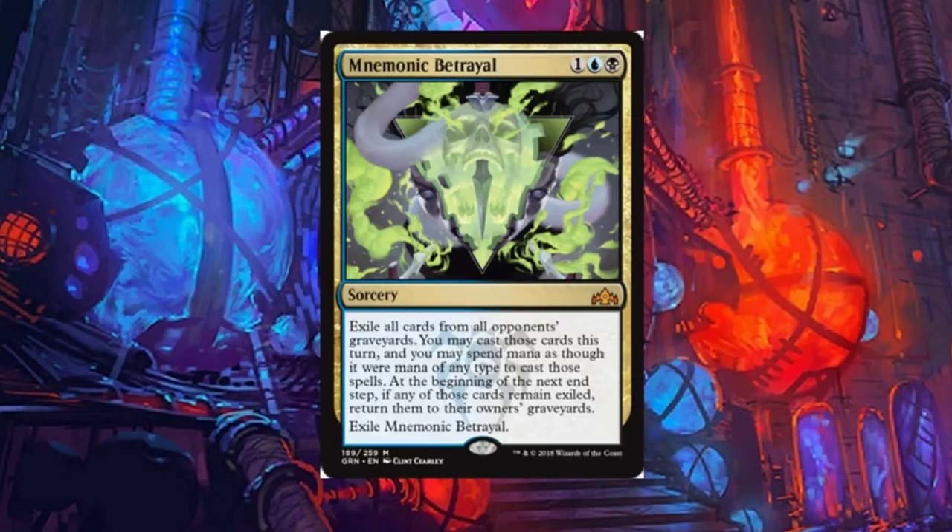Mnemonic Betrayal: a three-drop sorcery. Exile all cards from all opponents' graveyards. You may cast those cards this turn — and you may spend mana as though it were mana of any type to cast those spells. At the beginning of the next end step, if any of those cards remain exiled, return them to their owners' graveyards. Then exile Mnemonic Betrayal. Really cool card. It might see a lot of play, and definitely could be sideboarded since everyone's going to their graveyard. Pretty neat mythic.